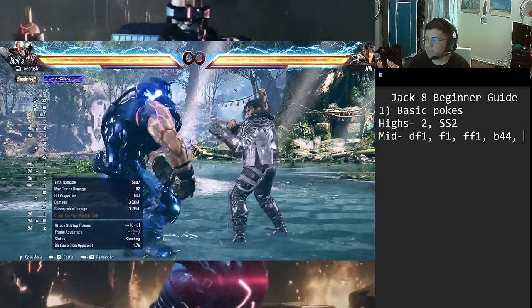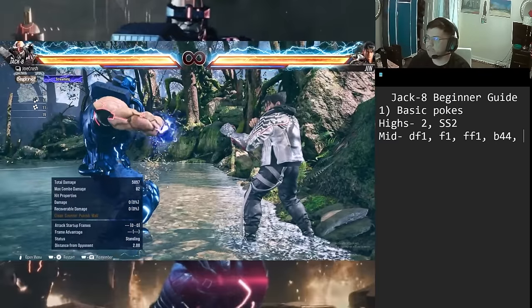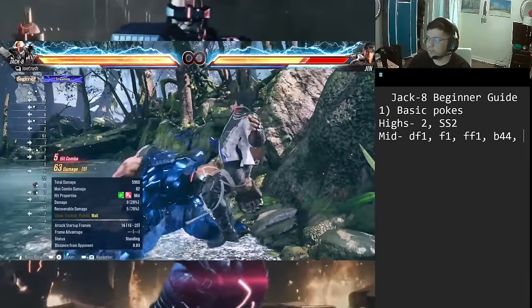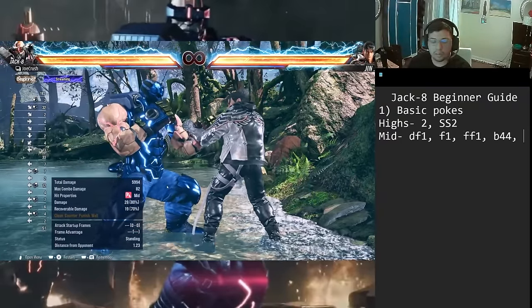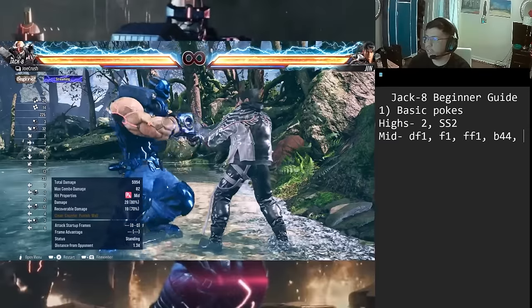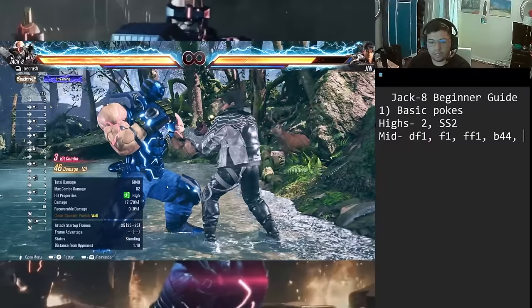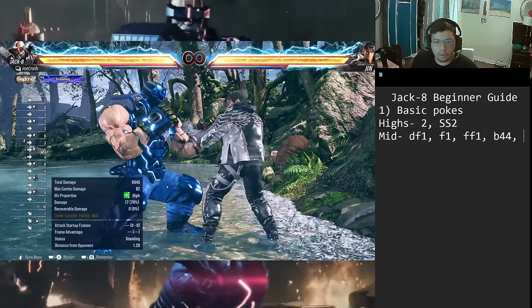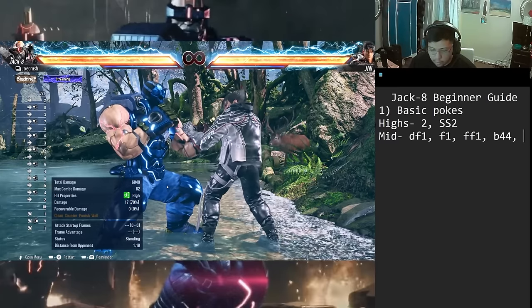At the wall, down-forward 4 counter hit into forward 1,1 is natural combo and you can get some crazy damage — look at the half-life from the wall. This move is super amazing on counter hit, potentially getting half-life at the wall off a natural combo. Definitely Jack mains need to start using this new move — get the heat engager in neutral and at the wall get that half-life.